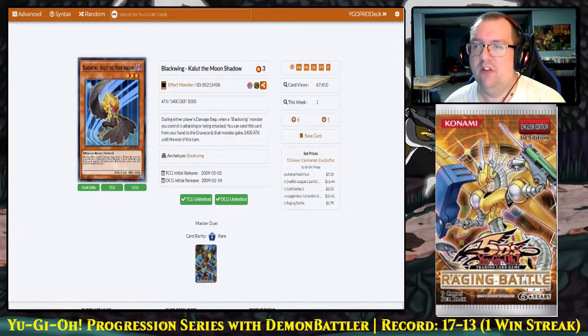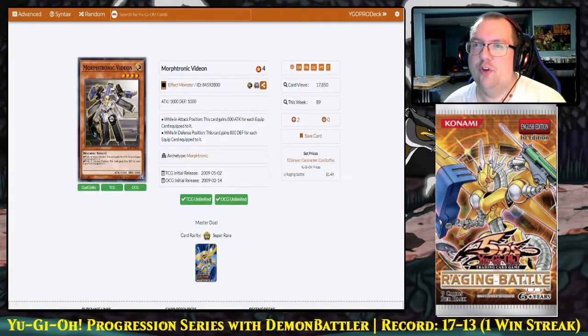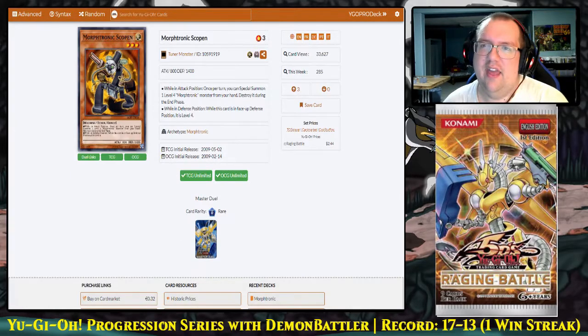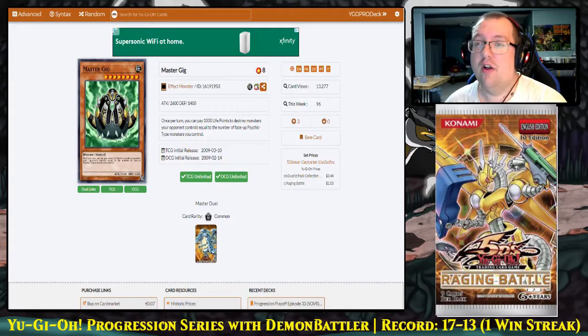Kalut is super powerful and incredibly frustrating to play against. If anything gets banned out of Blackwing, it will probably be this. Then we have a couple of Morftronics — Vidion and Skopen. Morftronic Vidion gains attack for each equip on it, so putting a Double Tool C and D on it makes it 2800 — a fine one-of in Morftronics. Morftronic Skopen lets you make synchro plays because it is a tuner, and you can special summon a Morftronic from your hand to go into something such as a Power Tool Dragon. Then we have Master Gig, a Progression Playoffs All-Star — a pretty strong finisher for the Psychic deck.